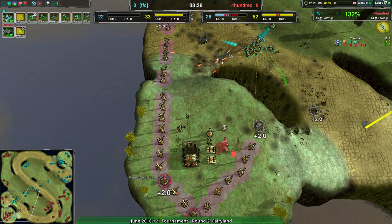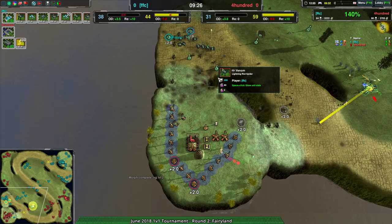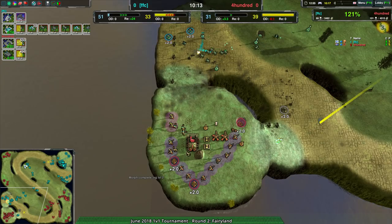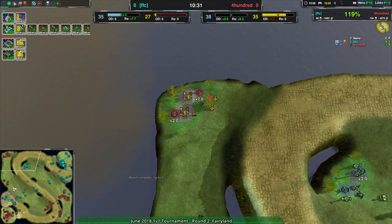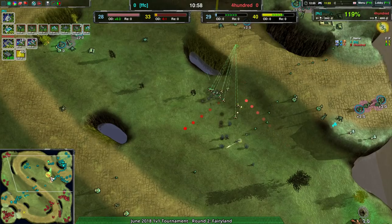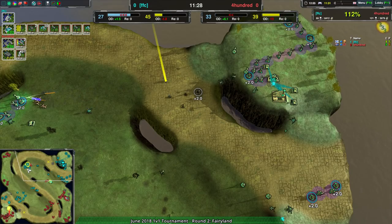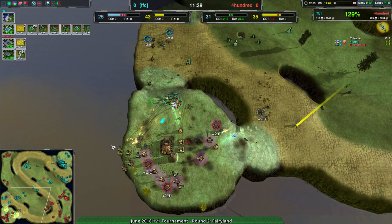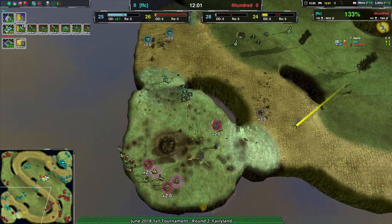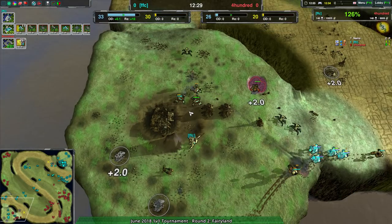The main base is being heavily threatened by all these recluses, and there's not a whole lot FFC can do wrong here. The lotus building up front makes sure the frontline is taken care of. 400 has the northwest, with at least some economy there and a worker that could build backup factories. A sneaky play from 400 - getting a backup hover factory to send in back-line units, possibly go for a base trade, or at least force FFC to rethink things. FFC meanwhile has taken out the main factory.